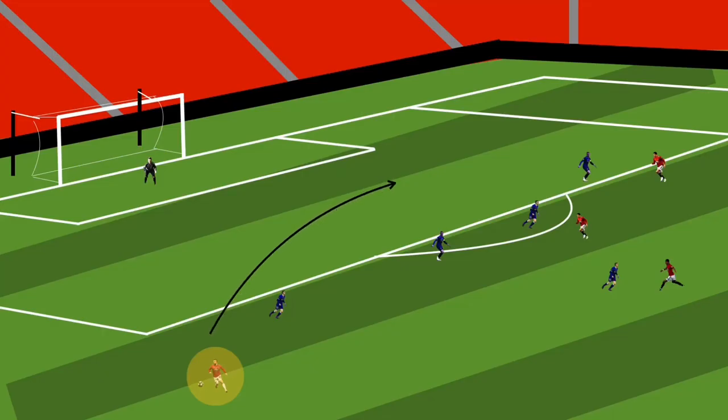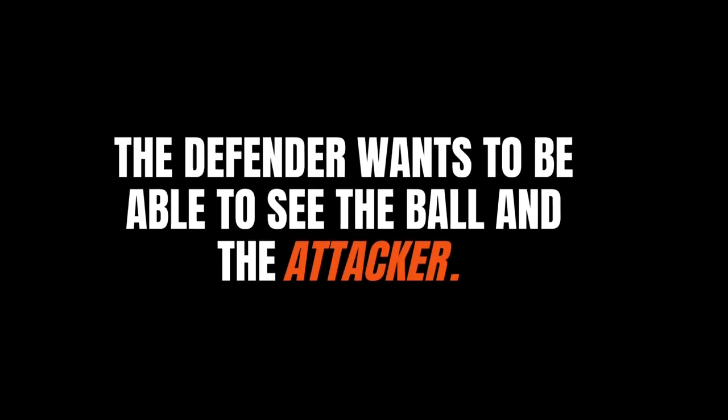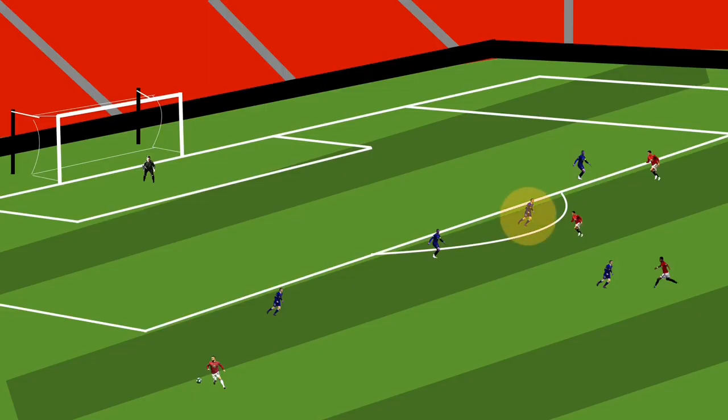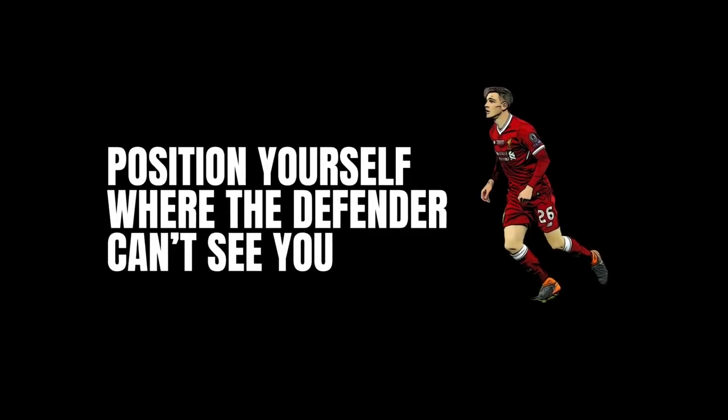So when that ball is out wide, the defender wants to be in a position where they can see the ball and the attacker. They want to know how the delivery is coming in and where the attacker is positioned. So as you can see here from our defender, they can see the attacker directly in front of them, but also because they've got an open body stance, they can see the wide player ready to deliver that ball into the box.